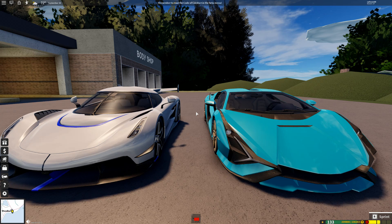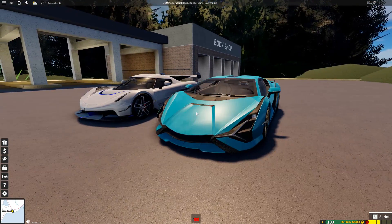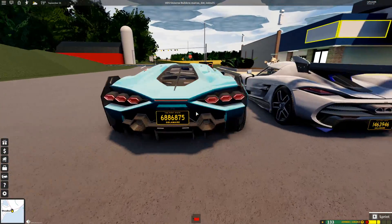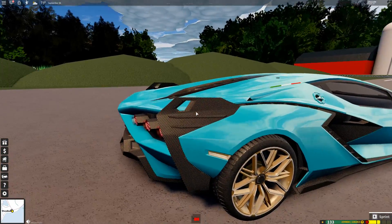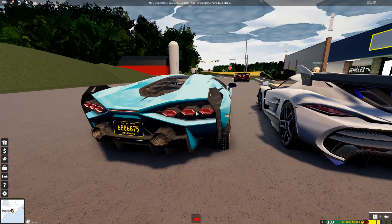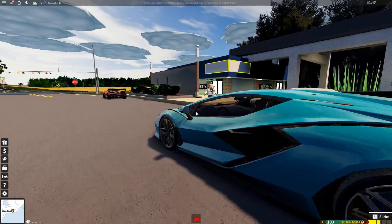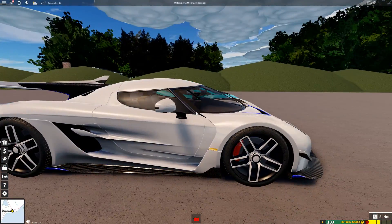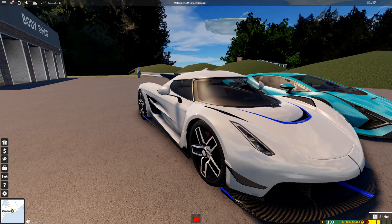The Jesko is the fastest car — the one on my left — going 300 miles per hour, which is crazy. It's also surprisingly cheap for the fastest car in the game at only 5.6 million. The Lamborghini, which isn't as fast, costs 7.2 million. We're not really going to be talking about the Lamborghini today though — we're going to focus on the Jesko, the fastest car not just in this update, but in the entire game.